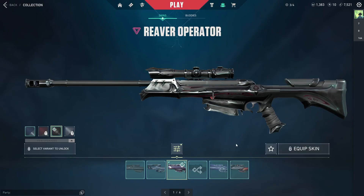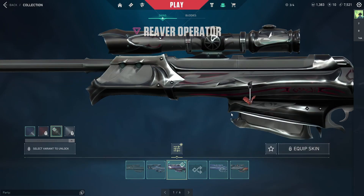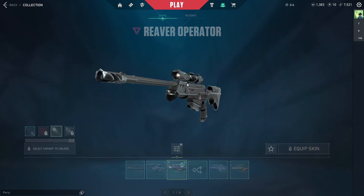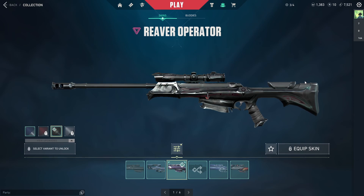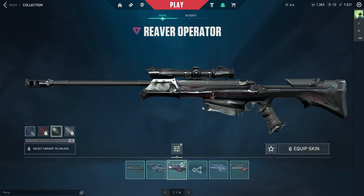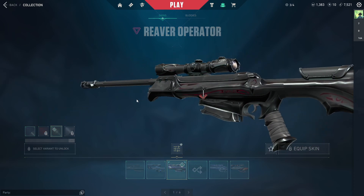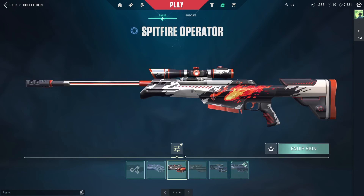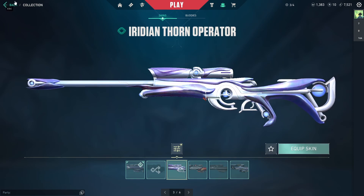For the Op, I only have one purchased skin: the Reaver Op in black. The black Reaver AWP is just so clean — it's definitely one of my favorites with the little bat buddy. I also have the Toad, Spitfire, and Iridian Thorn AWP from Battle Passes — the Iridian Thorn is really pretty as well.